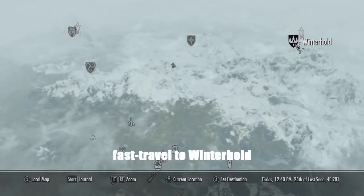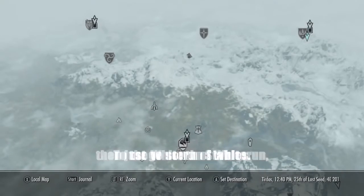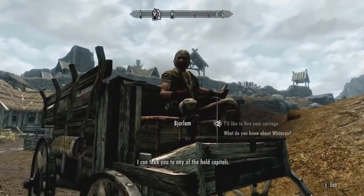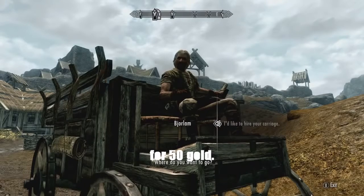To start off, fast travel to Winterhold. If you haven't discovered it yet, then just go south of Whiterun to the Whiterun stables. There, you can take a carriage ride to Winterhold for 50 gold.